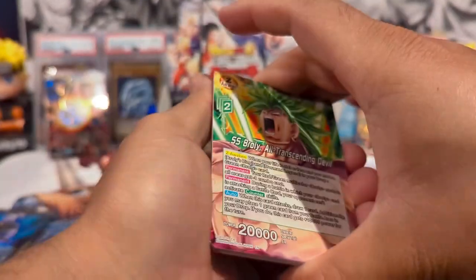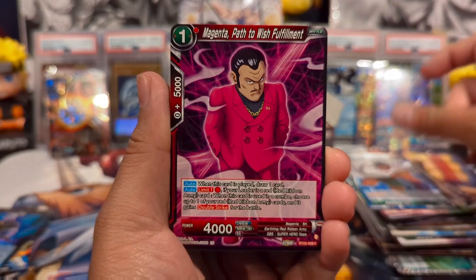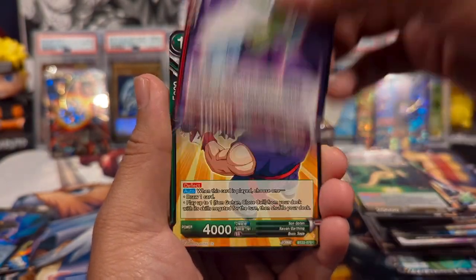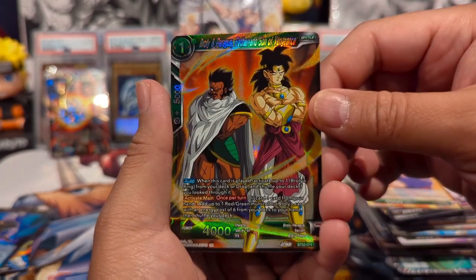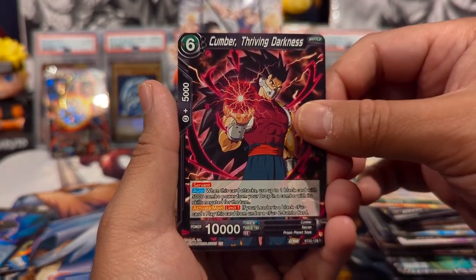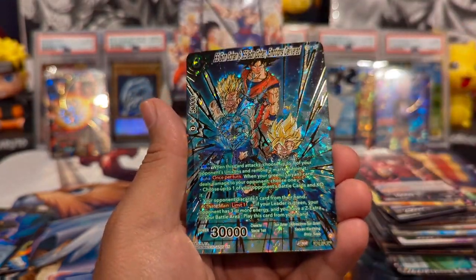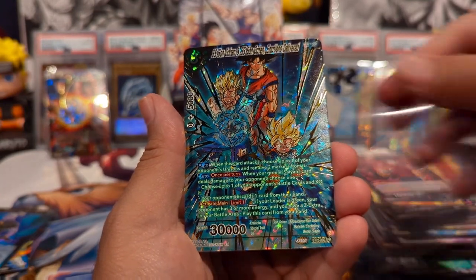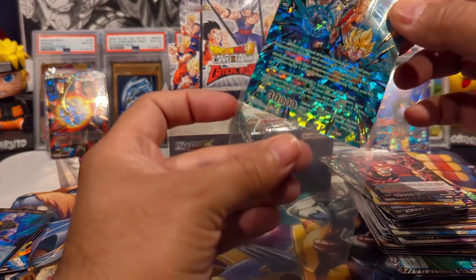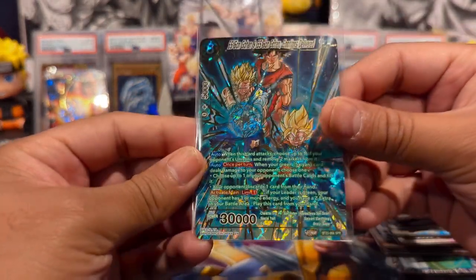Let's see if we can get anything better. We have Subsane, Broly Soul Punisher, Paragus, Magenta, a Dragon Ball Piccolo, Goten, and Gohan. We have Paragus and Broly, a Cumber Thriving Darkness, and — nice — an SPR Son Goku and Son Gohan-and-Goten. Dang, emotions delivered — this is such a cool SPR!